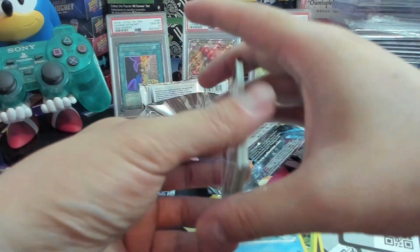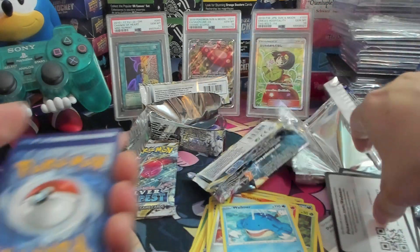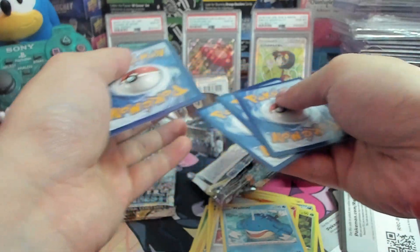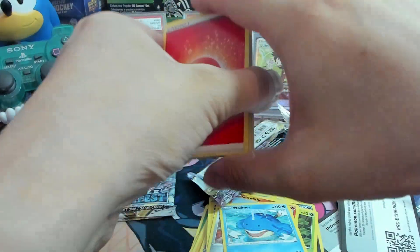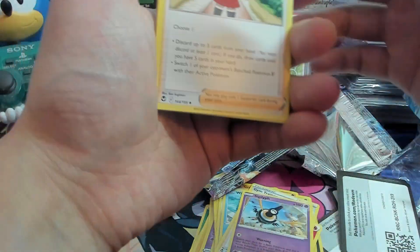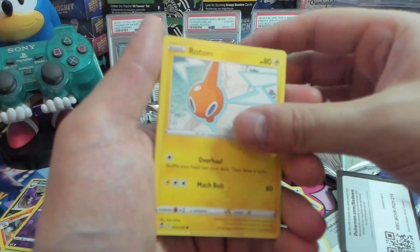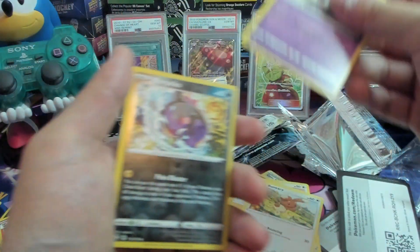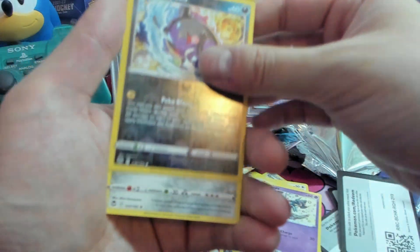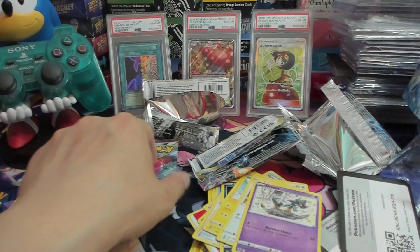Pack number four. Got our vote card here. A Fire Energy, Gym Trainer, Stonjourner, Furfrou, Wild Blaze, Hitmontop, Morpeko reverse hollow, and a Klinklang. Wow, these packs have not been good to us.